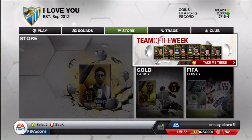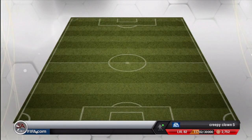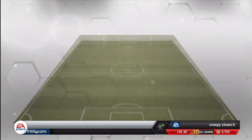Hey you guys, it's CreepyClan here with Episode 5 of Pack Openings. First we're just going to check out the Team of the Week and show you the informs for this week. We got 87-rated Mata, 86 Bale, 85 Rias - I'm pretty sure it might be Royce though. Not really sure about that. But 87-rated Luis Suarez, 83 Mickaulay, and 86 Pepe. Basically those are the big players.